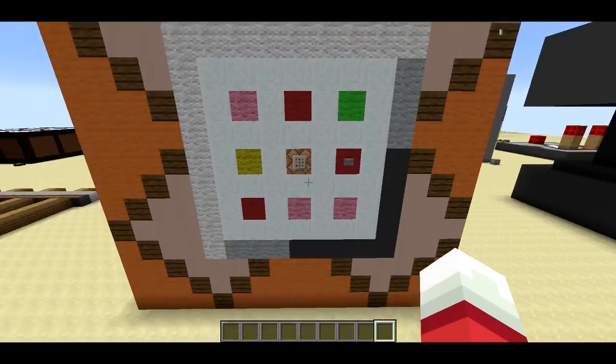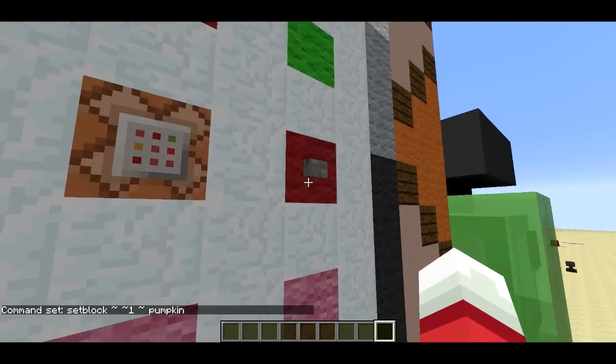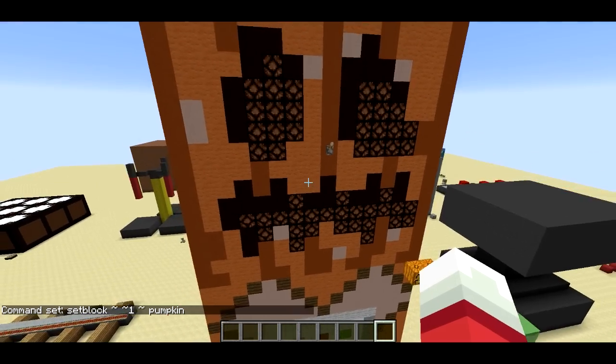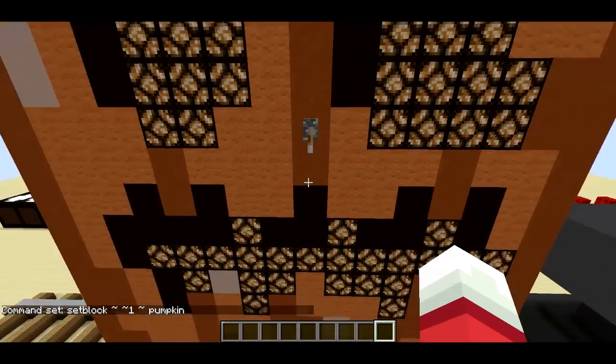So I promised you pumpkin and jack-o'-lanterns. I'm going to use set block and put it one block above the command block. Let's summon a pumpkin. Press the button — there we go. Here's the pumpkin, and you can flick the lever, and we get jack-o'-lantern.